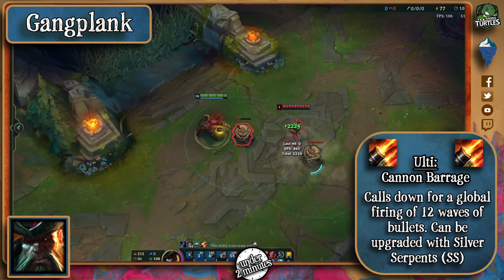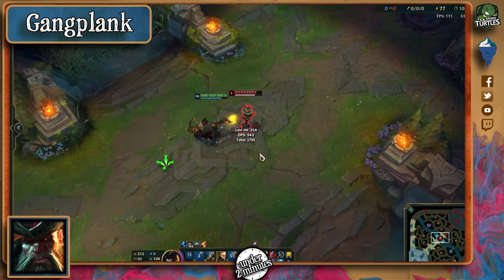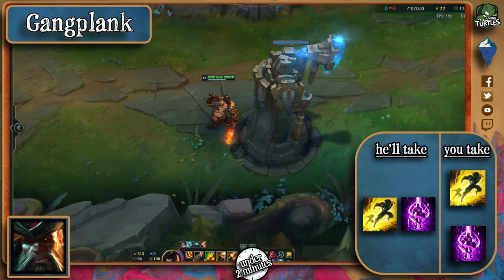All these upgrades can be purchased with Silver Serpents, which you get by finishing enemies with Q or a barrel Q. As for spells, it's quite rare to see GP running anything other than Teleport, so take the same to not have trouble dealing with an enemy who keeps backing and returning full HP.